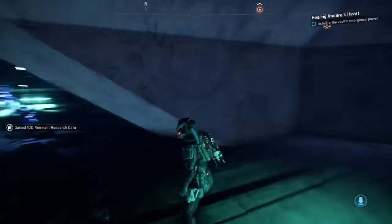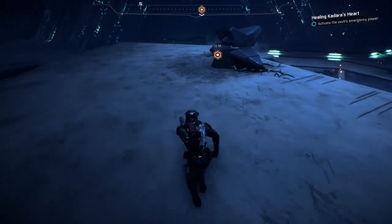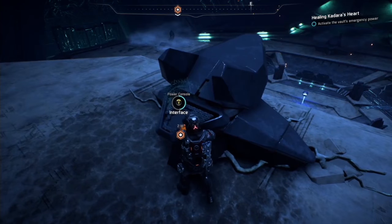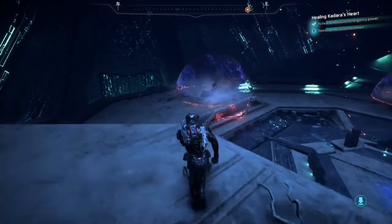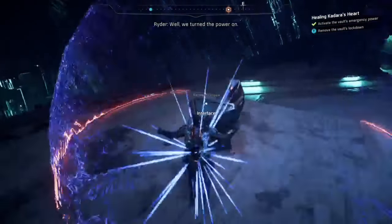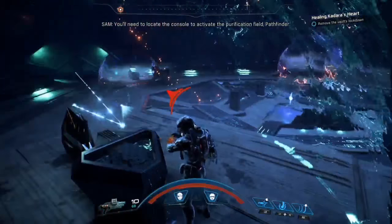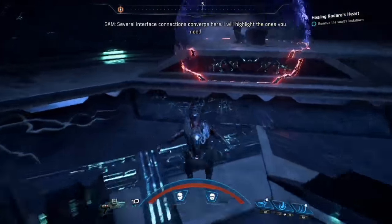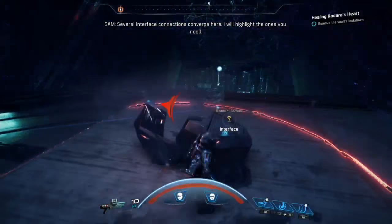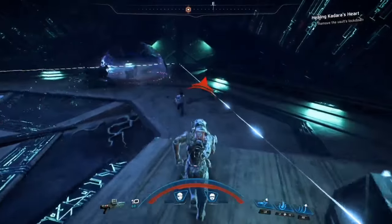First thing you're going to want to do is come back here and just grab that remnant data cluster. Then you will need to activate the auxiliary power by activating this remnant console. These three little bubbles will pop up — just walk into them. They'll hurt you, but just interface with the console and they will start to actually heal you after that. I think this was the first or second time they introduced these mechanics.